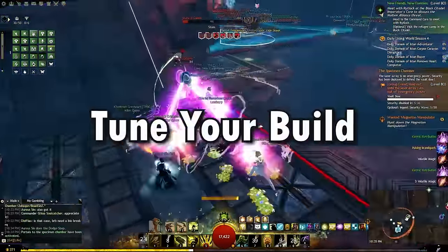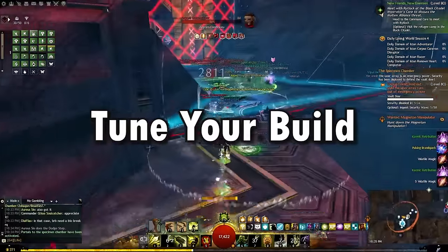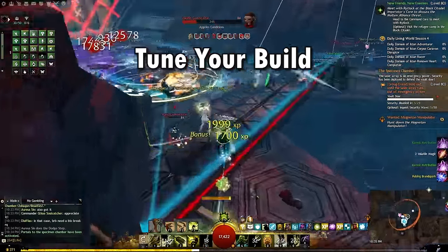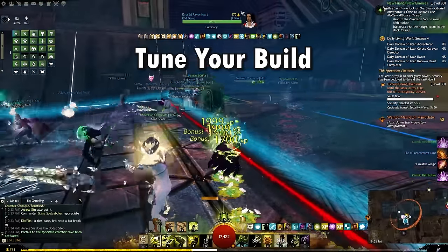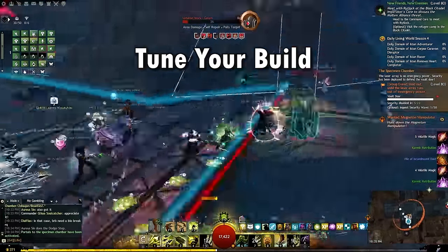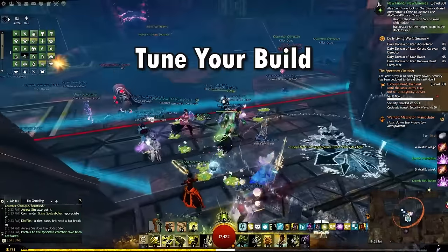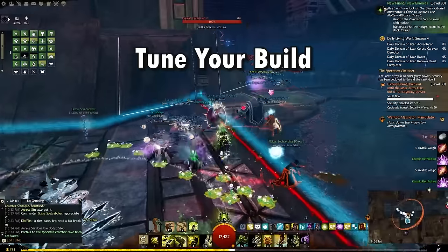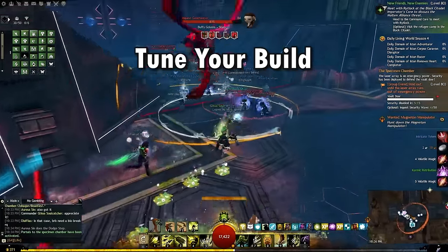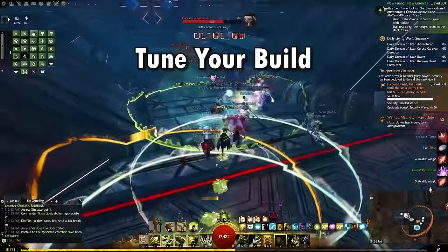The next tip is to make sure that you have an appropriate build for what you're farming. For open world farms, you just need a weapon with skills that can quickly tag multiple targets at a time with a few thousand damage so that you can get loot from as many mobs as possible. Good options could be a longbow on Ranger, greatsword on Mesmer, shortbow on Thief, or many others.